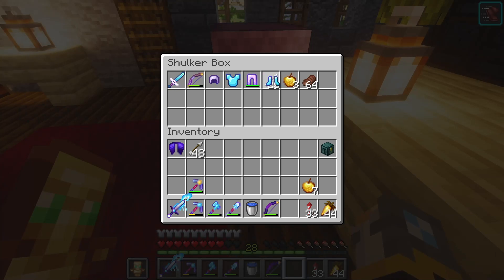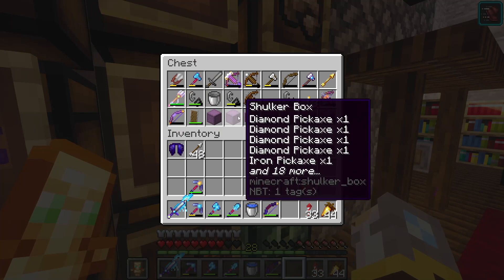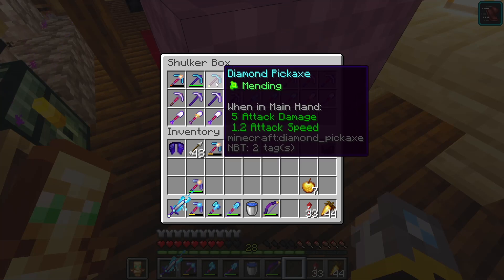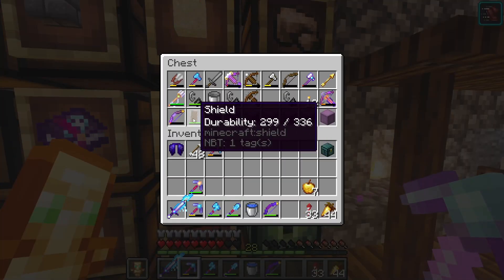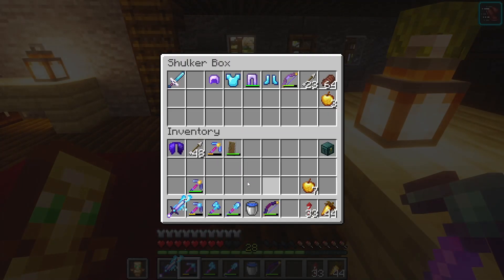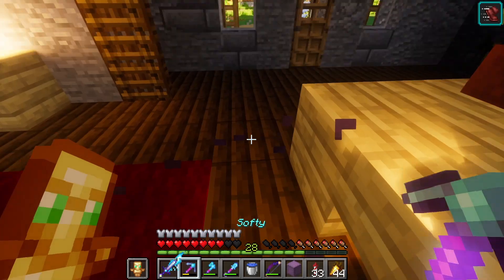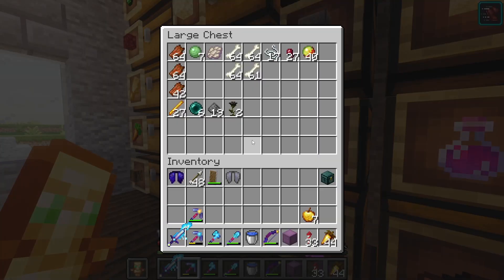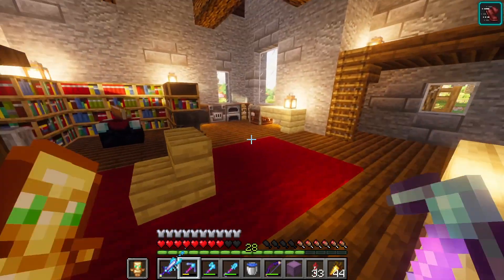I should also get a spare good pickaxe — fortune three, efficiency five, or efficiency four. I'm also going to take my shield because the nether is not a fun place. I should also probably put an elytra in there, and then some fireworks. Let me make some fireworks.